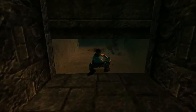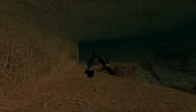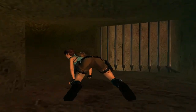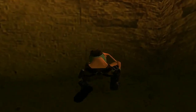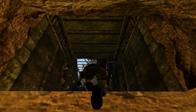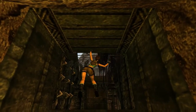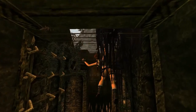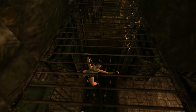Now that all the doors are open, we can come back down here. We can now come this way. Just hop onto the monkey bars and make your way across — don't fall off, because death would be imminent.